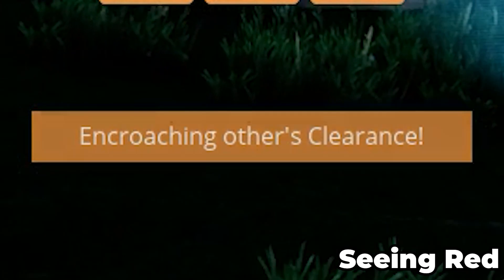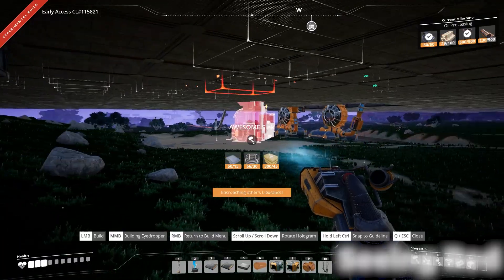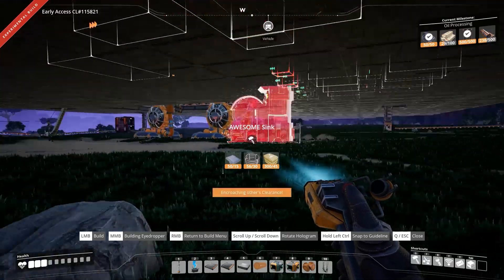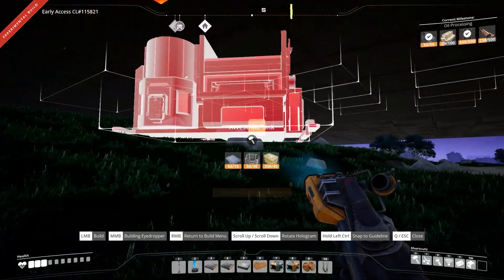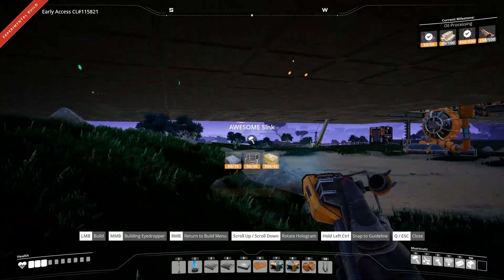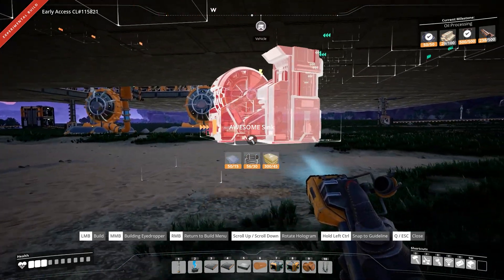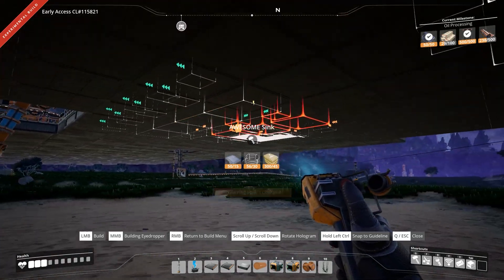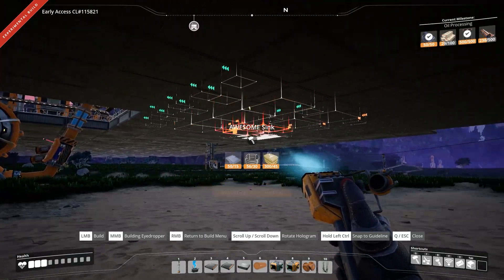Number 4: Seeing Red — Encroaching Others' Clearance. That phrase is basically a nightmare for any Satisfactory player. We've spent so much time wondering what could possibly be in the way of our buildings. With the latest update, you'll be able to tell what items are in the way because they'll be outlined in red. This makes it super easy to tell which items you need to deconstruct, whether they be belts, floors, or other buildings.